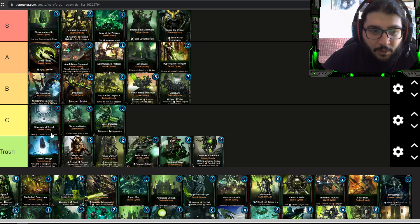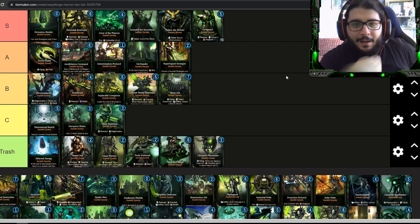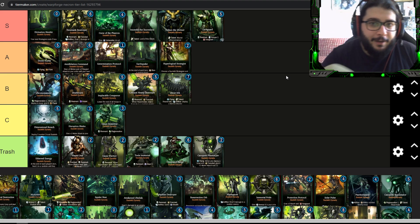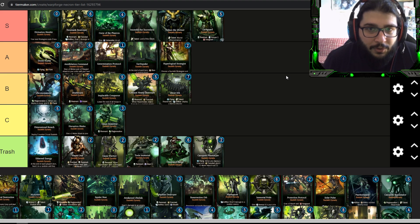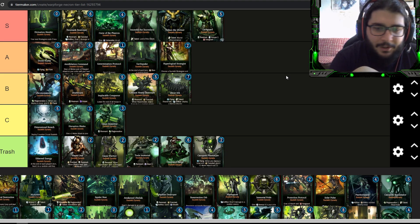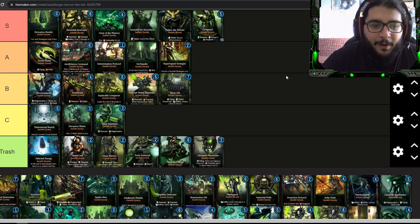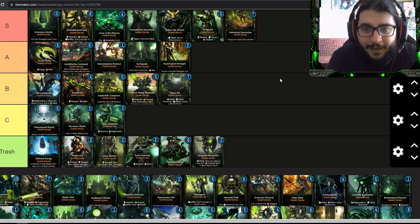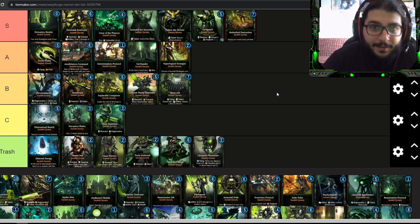Lychguard absolutely deserves S tier. Five energy, five-six stats, zero ranged attack but two armor, leaves a remnant, and has vanguard. That two armor means every damage it takes is reduced by two — most things deal one damage to it. Combined with the remnant you can keep bringing it back over and over. It's hyper durable and very difficult for opponents to play around. Methodical Destruction also gets S tier — card removal in Warp Forge is super useful. For seven energy it destroys a troop, deals two to three damage to adjacent units, and triggers artifice.